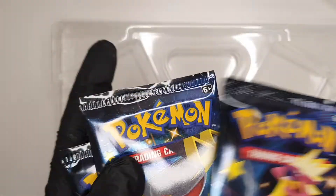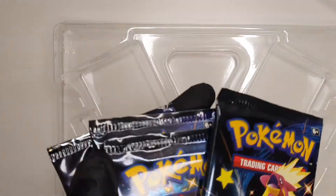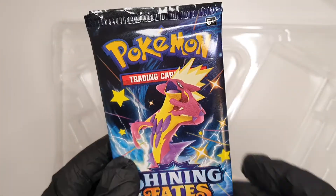We've got the old Charizard — we want to aim for the Charizard. We've got all these random packs, two of these ones, so we'll open that one first.